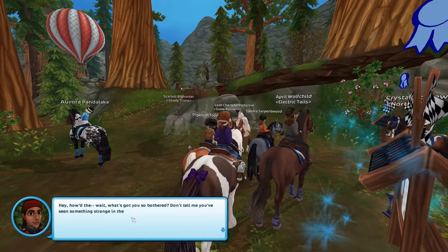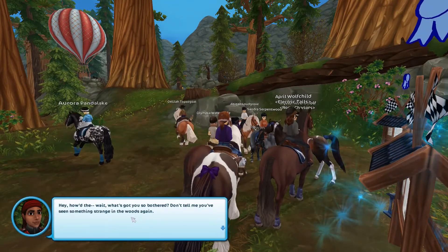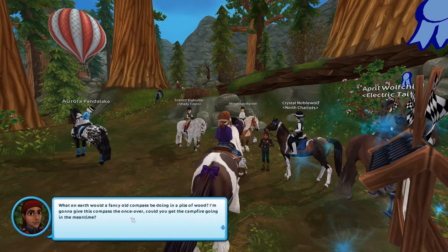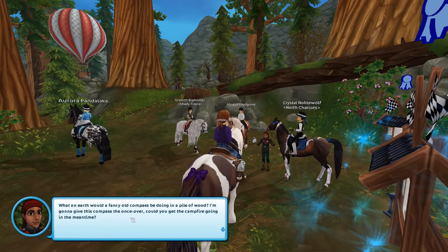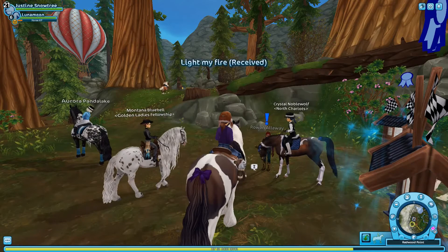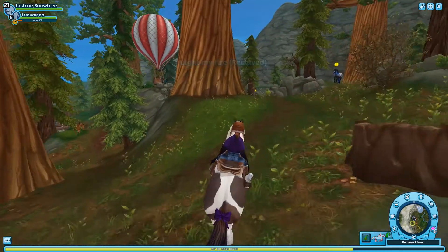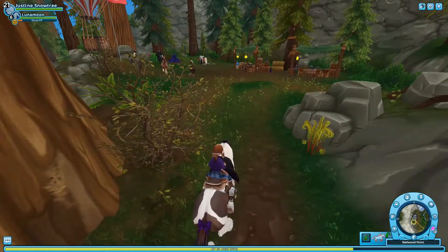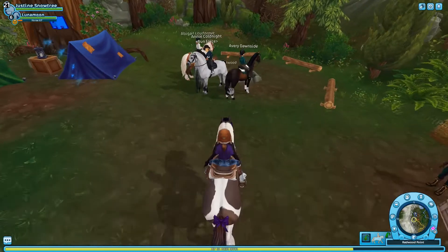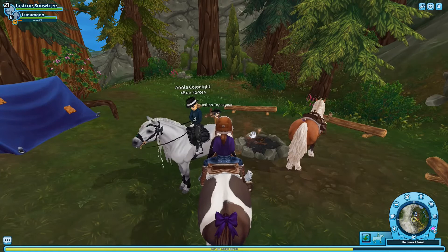Rowan says: 'What's got you so bothered? Don't tell me you've seen something strange in the woods again. What on earth would a fancy old compass be doing in a pile of wood? I'm gonna give this compass the once-over. Could you get the campfire going in the meantime?' So we're going to relight the burned fire. Hopefully we get to learn more about this Edith woman. Her last name is Hartwood — so I think she would be connected to Wildwoods, since isn't Hartwood a place here?